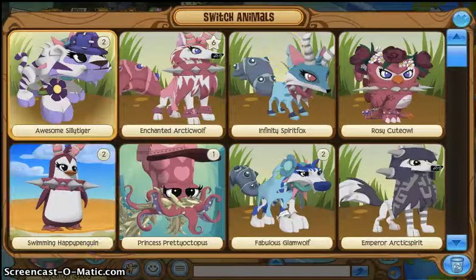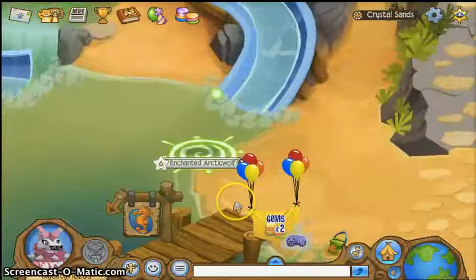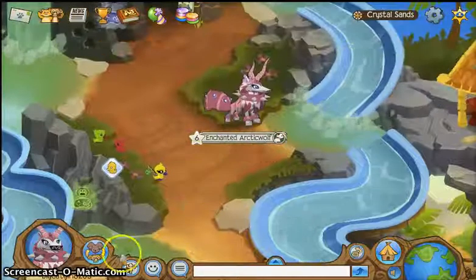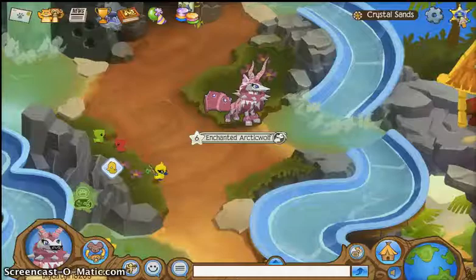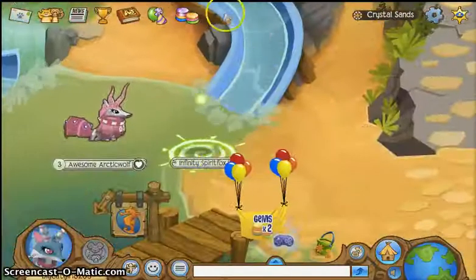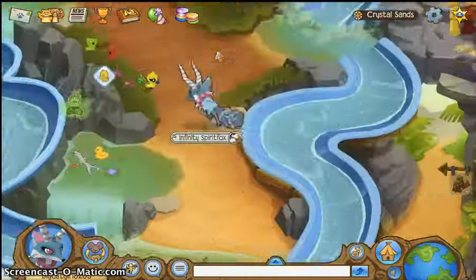Anyway, we're going to try this again with the Arctic Wolf. That one didn't work that time. So we're going to try this with my fox. And as you can see, while you're going down the slide, it's not working. While you're going down the slide, you have to switch animals ASAP.